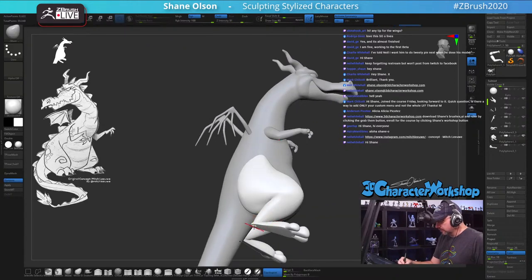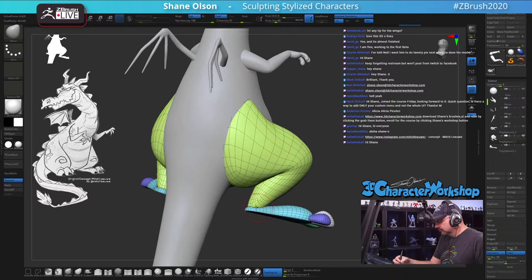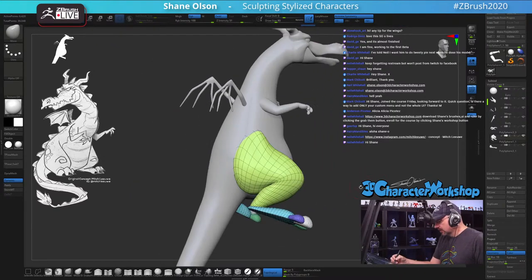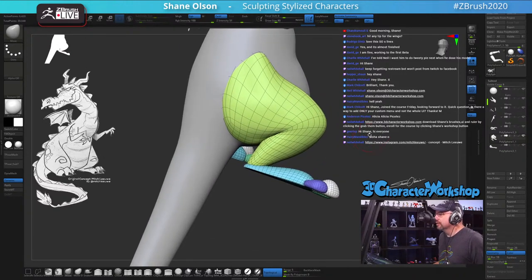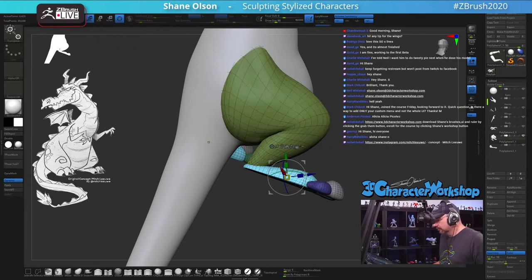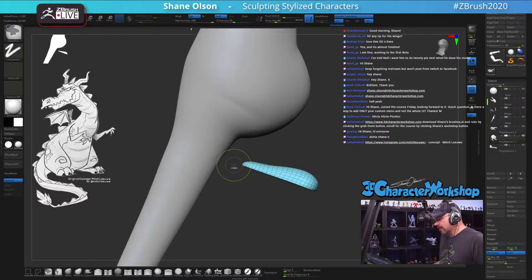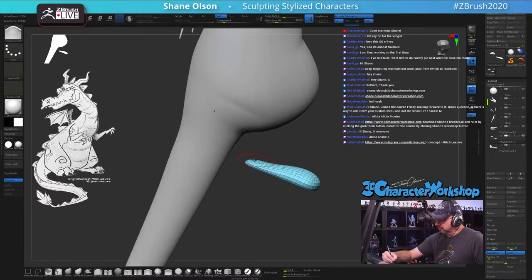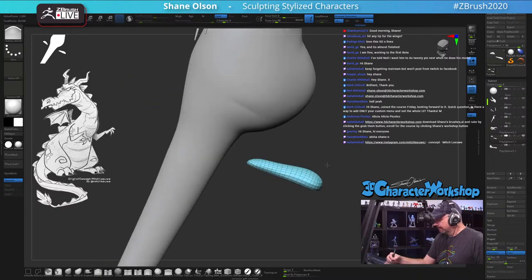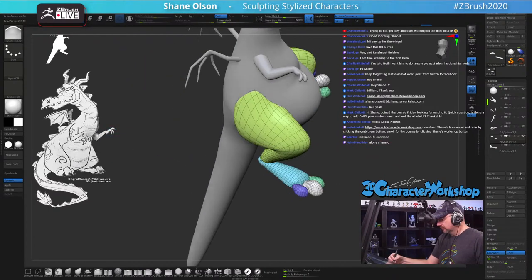I'm going to pull that ankle up. I might have to inflate that foot. I want to hide these toes and mask off the bottom of that foot — I don't want to touch it. I just want to inflate the top and give it a little bit more volume here, just so where it connects it's not so super thin.